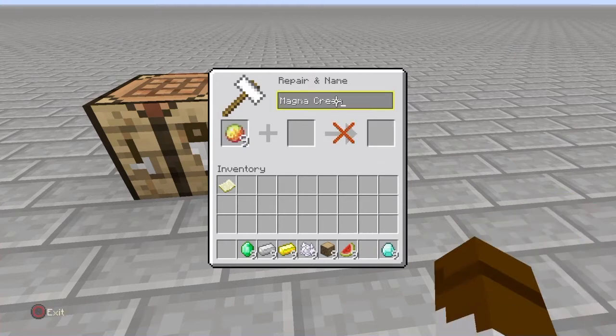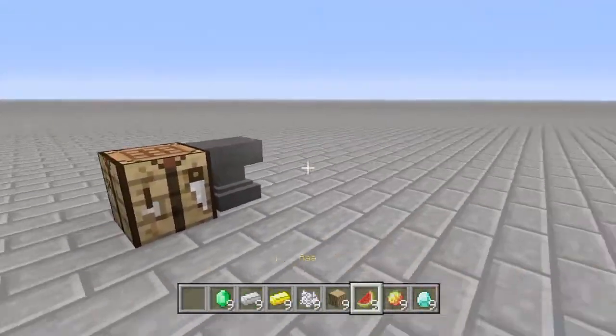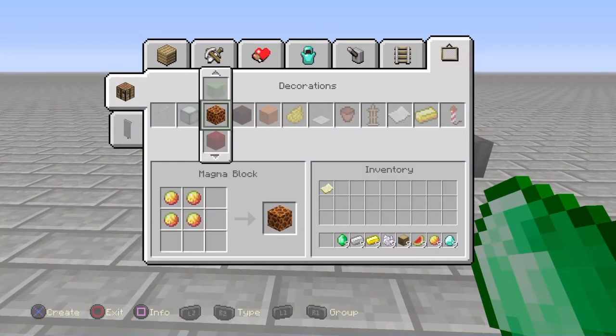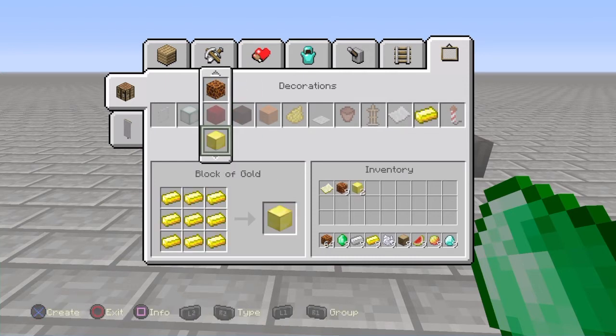All right, the last one. All right, now that you have everything named — it could be whatever name, it doesn't have to be A or anything. So now what you want to do is this. Look at that, guys. I am duplicating right within your eyes right now. See that? I still have my original nine, but I'm getting blocks.